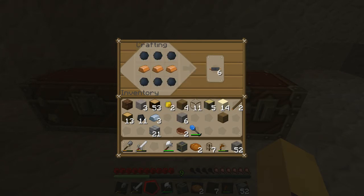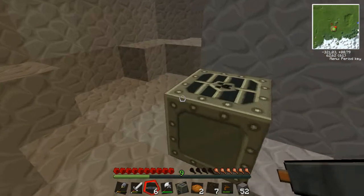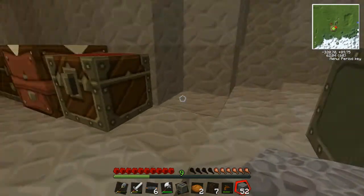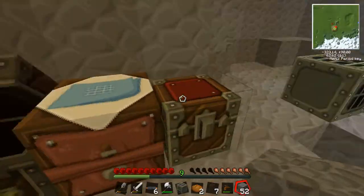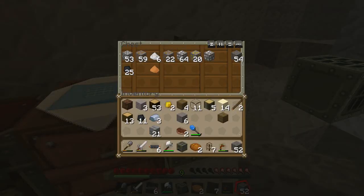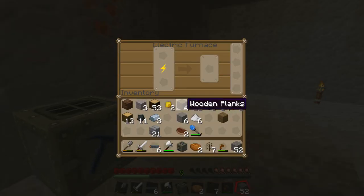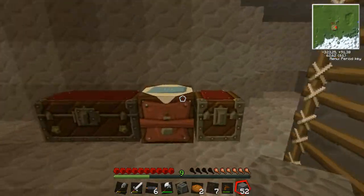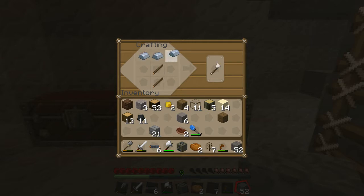There we go. This I can kind of — let's see. Oh crap, I need another pick. What can I make my pick out of? I don't think iron — dumb. I could just make a pick out of that. So there we go. I'm gonna use that. I need that as well, I need that as well.